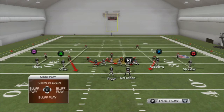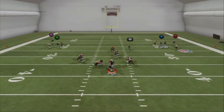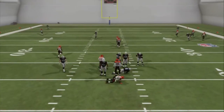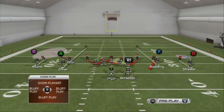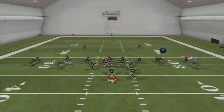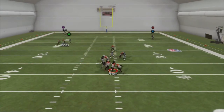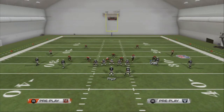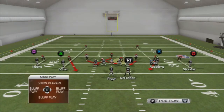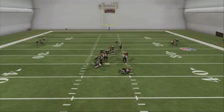If you only want to get one guy free, I suggest zoning one of the slot corners. If we want pressure to come from the left, zone the corner on the right — and you'll see the pressure come in off the left. If you want it off the right, zone the corner on the left. Overall, it's better to run the six-man blitz setup because the guards can sometimes get in the way with only a five-man blitz. The six-man blitz guarantees pressure.